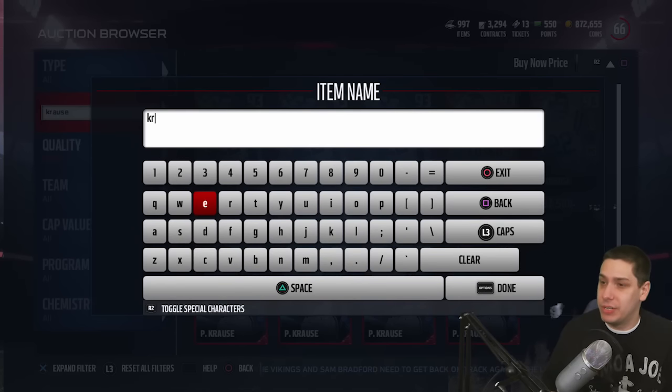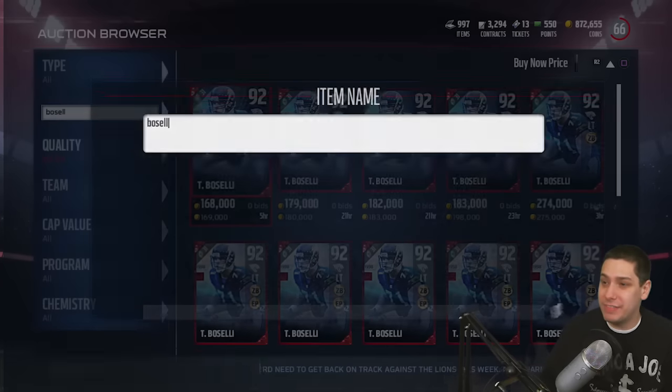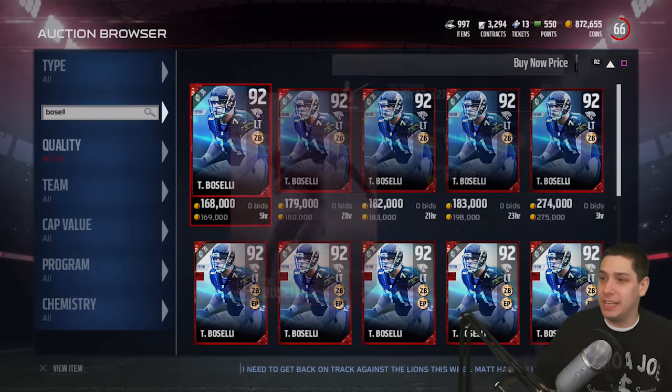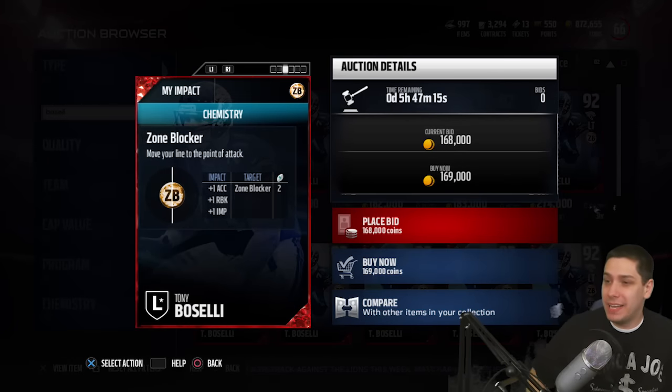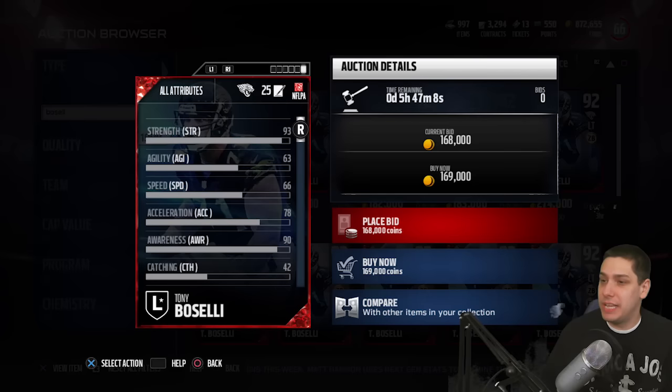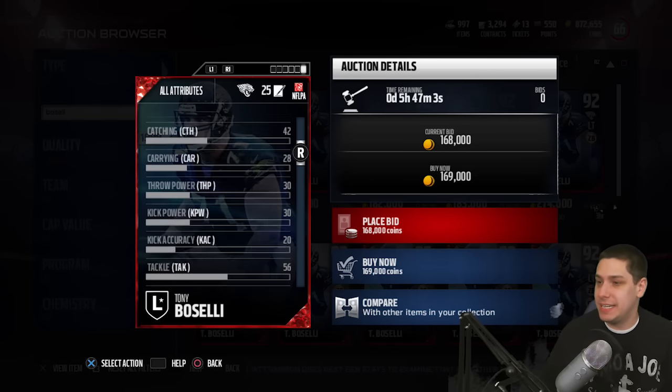The other card we have is Tony Boselli, and he is a left tackle. This card is definitely a good left tackle, but I don't think it's going to be one of the elite left tackles — like the top-end guys going forward — just because I don't think the attributes are that amazing. It does contain the zone blocker chemistry. Strength is good, acceleration is decent, speed is decent.